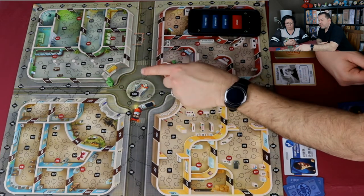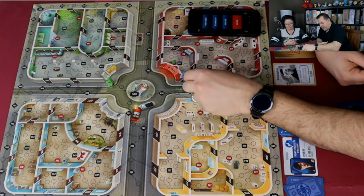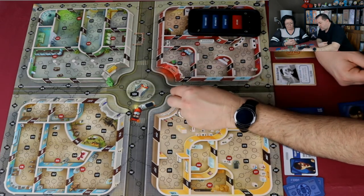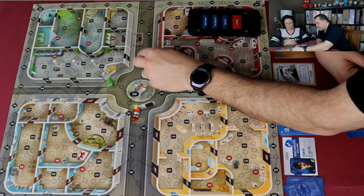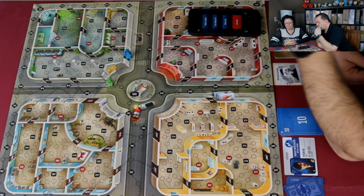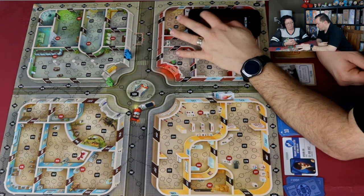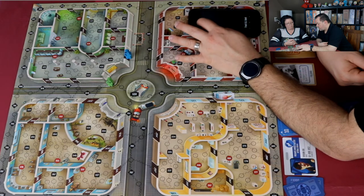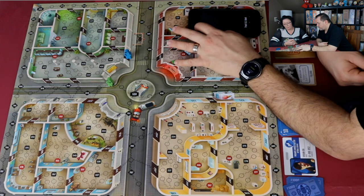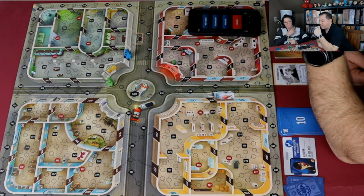You can move through another investigator but cannot end your movement on the same space. Joe moves his remaining spaces into position. The clue sequence so far is: crime, walk, door. Joe uses the replay button to go back through the clues one by one to remember the sequence.